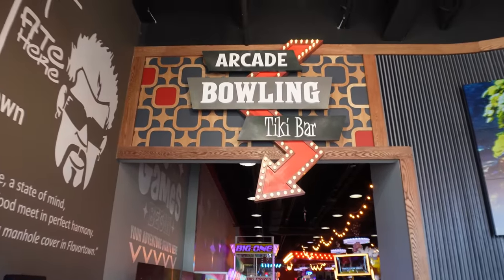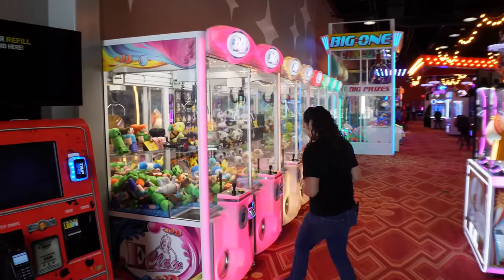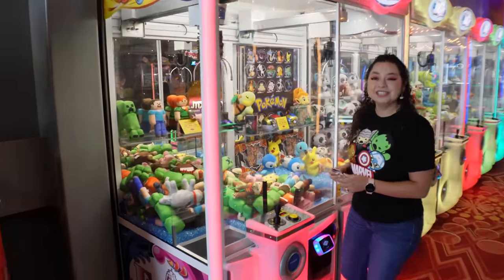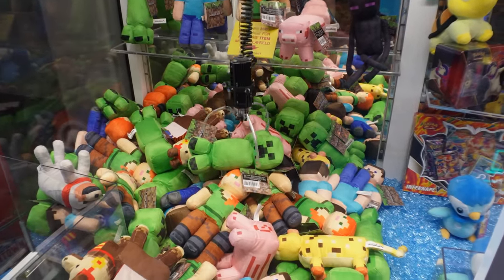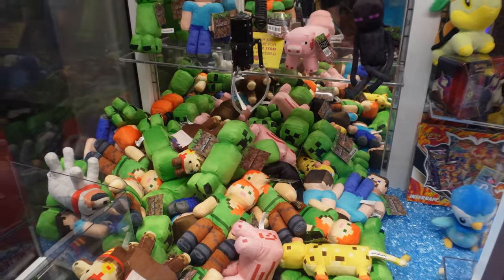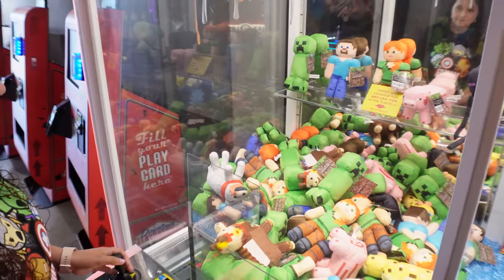Just look at this entrance — it says arcade, bowling, tiki ball. How cool does that look? Right when you first come in, what do you see? Nothing but claw machines. Grisla's going to try for the creeper right in the middle. Let's see if she can win it. Oh, it slipped off. Now she's going for a llama, the llama right here in the front.